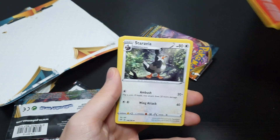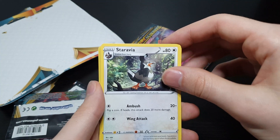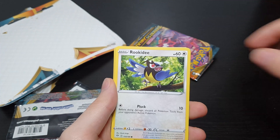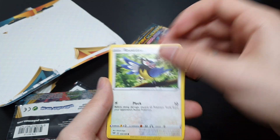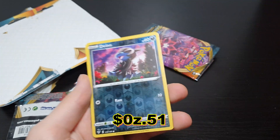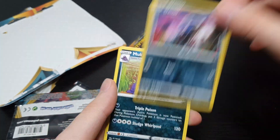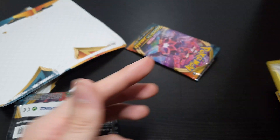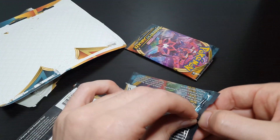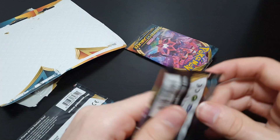Combusken — I keep knocking it a little bit — Staravia, Torchic, Aaron, Aaron. If you want a Rookidee, Wishiwashi, Pansage, and as our reverse, a dark reverse Dino — nice, dark is one of my favorites. And that marks the ending card. No special holographics there; probably should have opened it from the top.